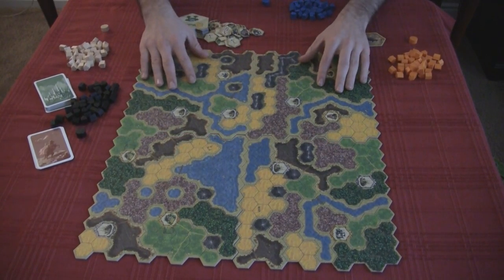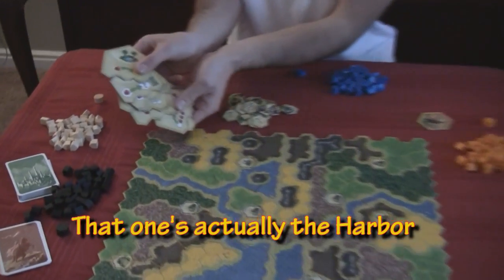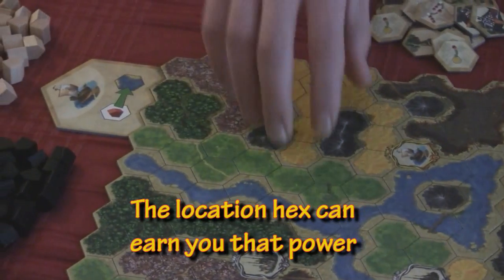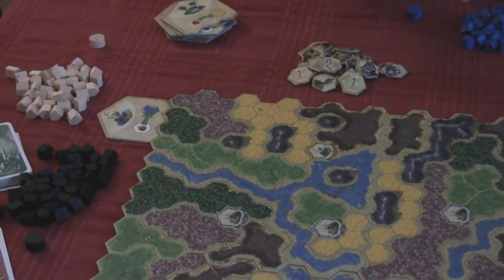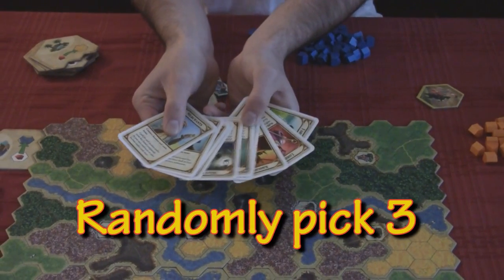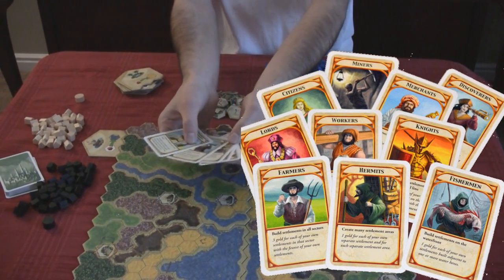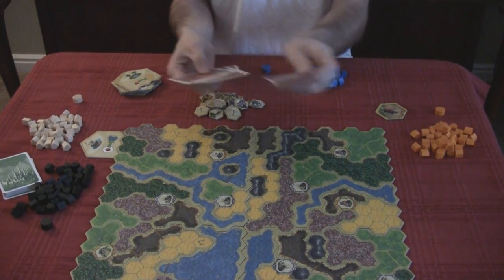Each separate section has its own special ability. This one is Oasis. They all give you different things — you find the tile for that section, like this boat here, and put it on the side of the board to show which section has which power. The cool part is these objective cards — you pick three of them for every game.